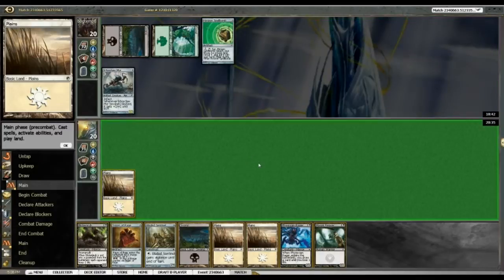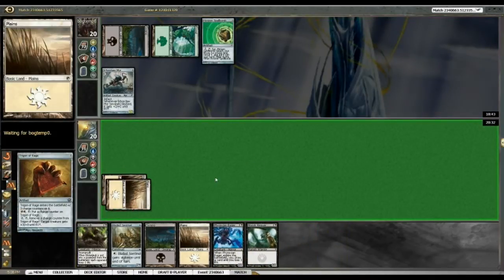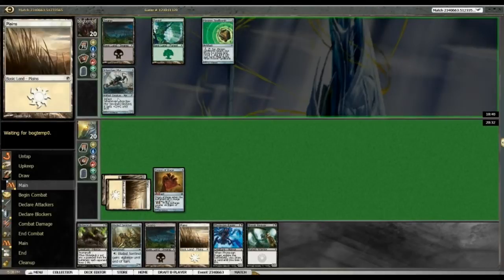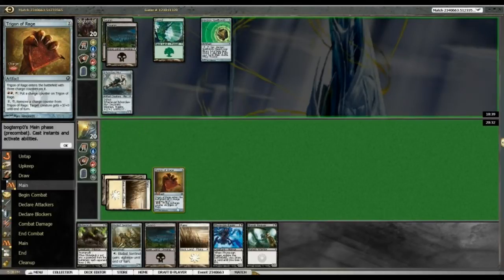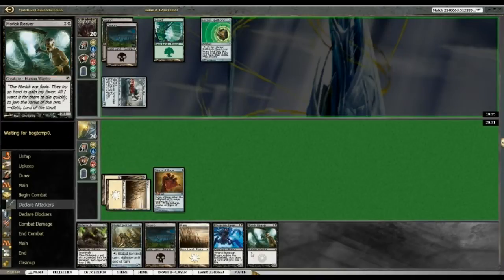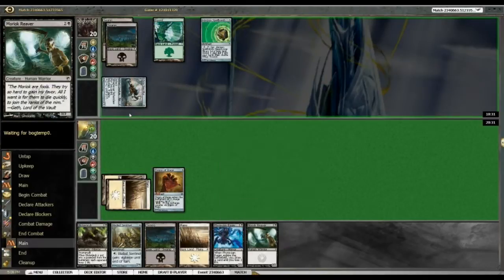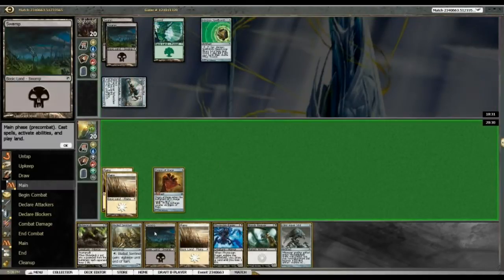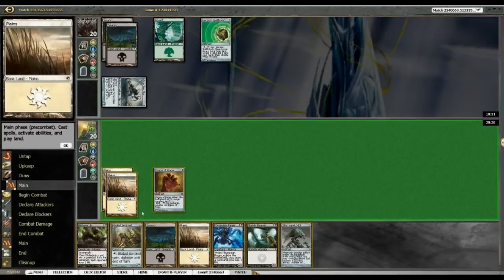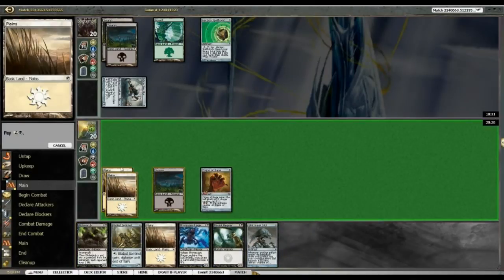Alright, Ikka Claw Mir. Let's get Trigon of Rage going. I think I can race Ikka Claw Mir with a Blister Grub that becomes a 5-5. Well, it becomes a 3-3. I guess Reva trades with Ikka Claw Mir as well. Blister Grub — if I go with Blister Grub then I can play Glint Hawk Idle and Pump, so I guess that's what I would like to go with.